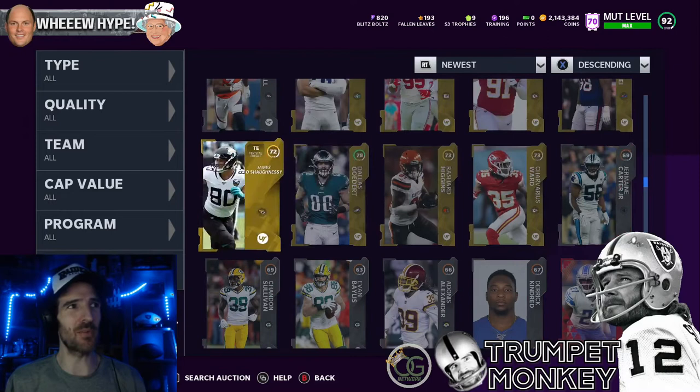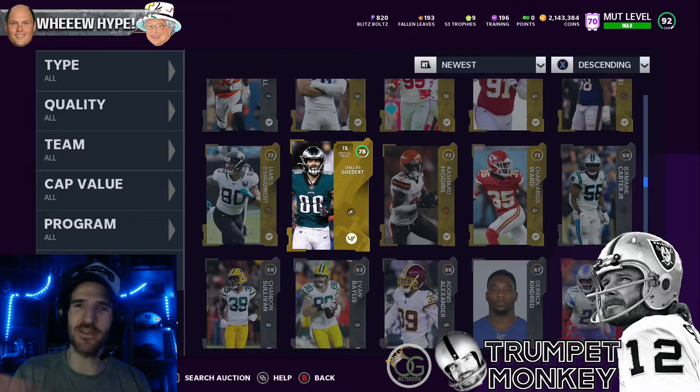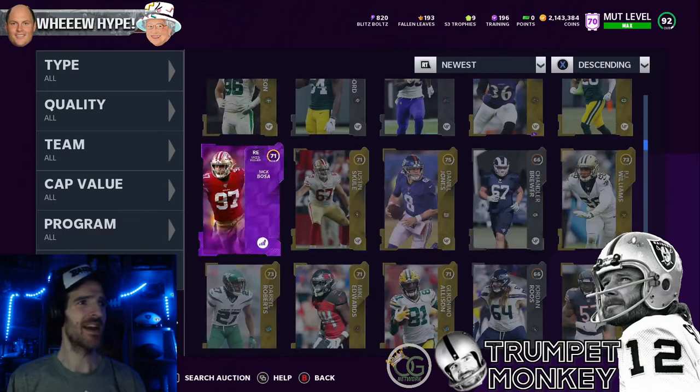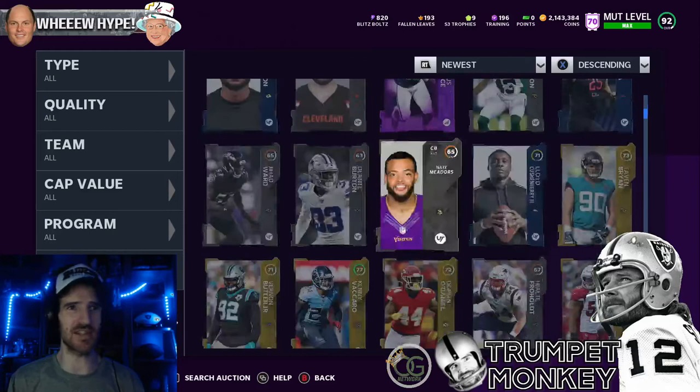What we ended up pulling was over 50 golds, so straight away the 50,000 you spent is paid for. Golds of various varieties — some up to 74, some up to 79. Scrolling through you can see the golds, a 79, a couple of power-ups, new Copkins, DeMarcus Lawrence, and obviously the Coleman. There were some interesting cards.